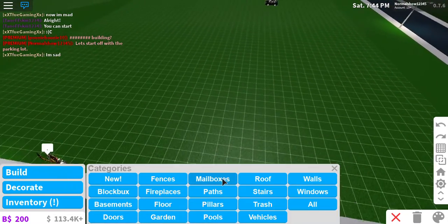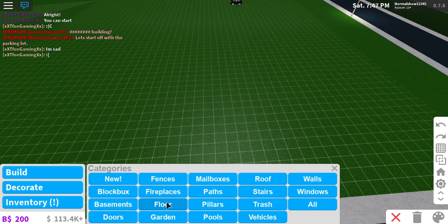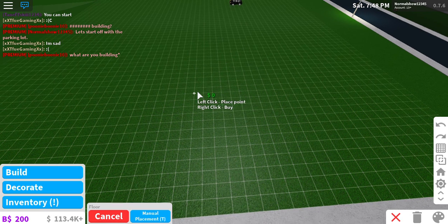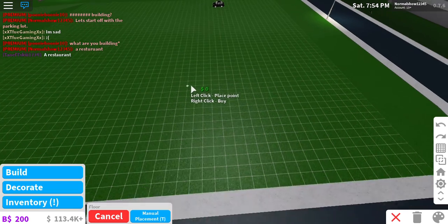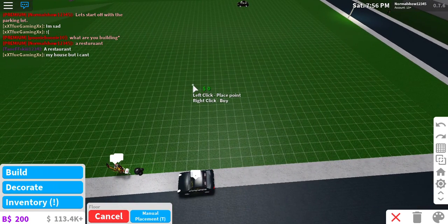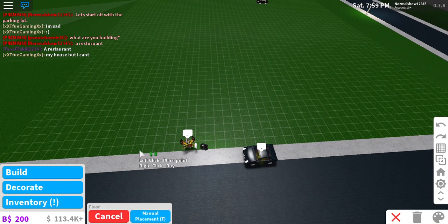We're just going to be doing a parking lot with floors. We don't want it to be too big, but we also want enough space. You can enter over here — let's start off from this point.